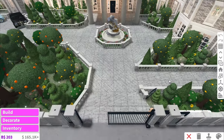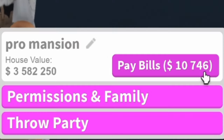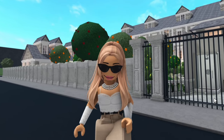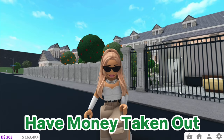However, something you're not going to want to do with a mood station is build it in front of a massive house, because the bills on a house like that are $10,000. And when you're working, you do not want to keep having $10,000 taken out of your bank. So that's why you should always use an empty plot, because the bills will be really low and you won't have money taken out when you're working.